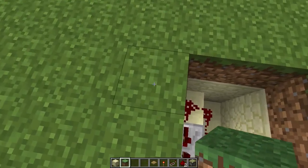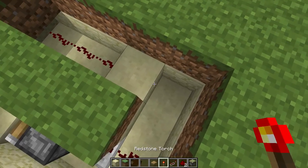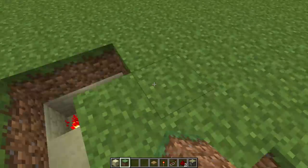After you've done that, come around here and dig a trench parallel to the device. Line the trench with redstone and invert the signal before attaching it to the mains. Place a pressure plate down here and then cover up all your redstone.